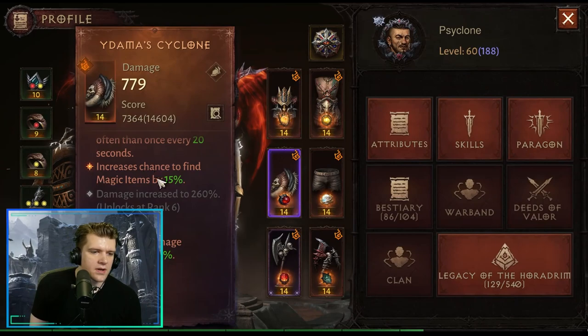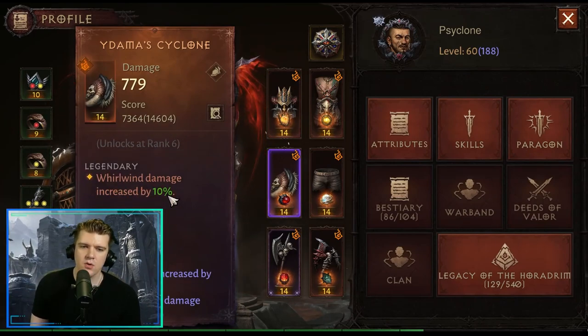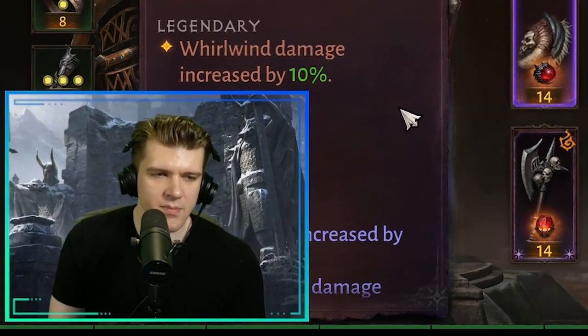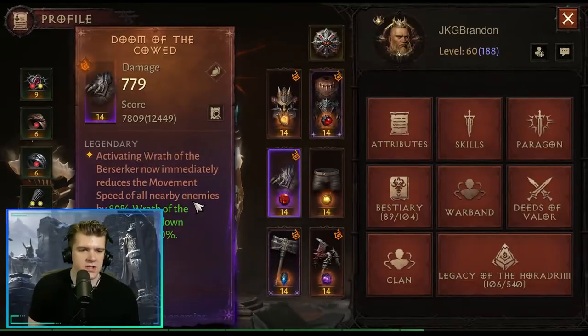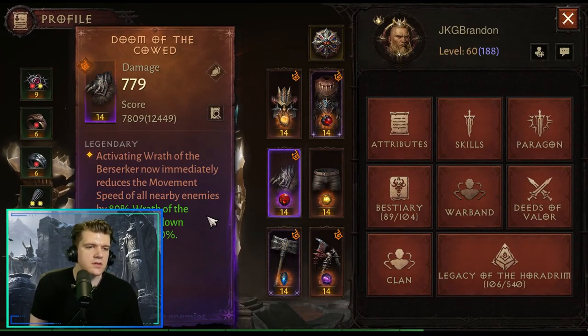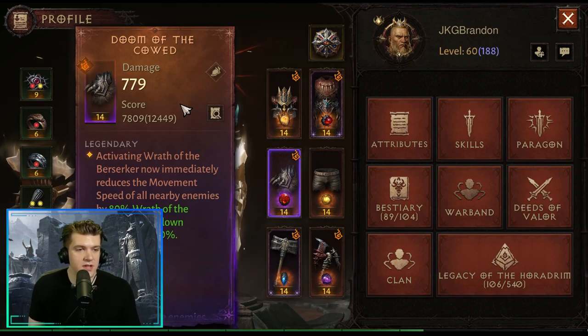There's also a straightforward shoulder that increases Whirlwind damage by 10%. Whirlwind is one of your best moves and more damage is always better, so this is a very popular one that I've used a ton. Most people are using this 10% increased damage to Whirlwind.